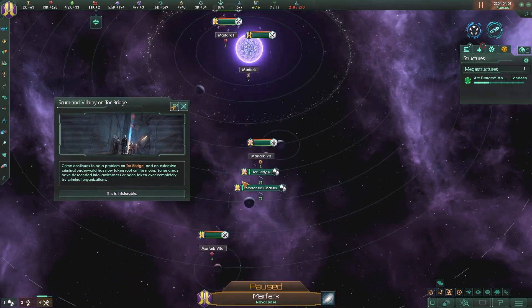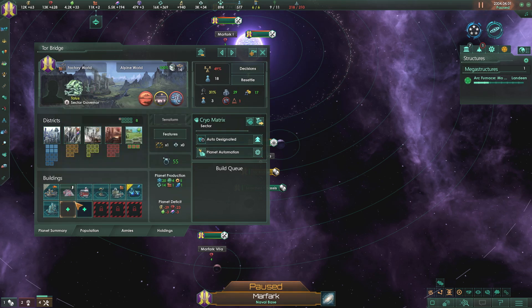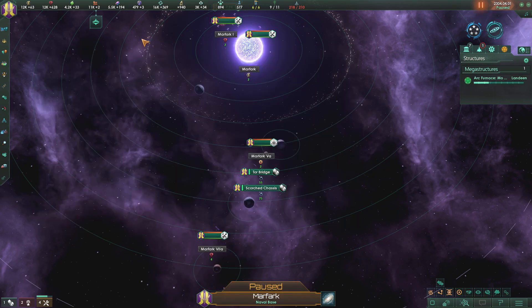Scum and villainy on Tor Bridge - that's not good. They need a precinct house here pretty badly. Let's upgrade that for them too.